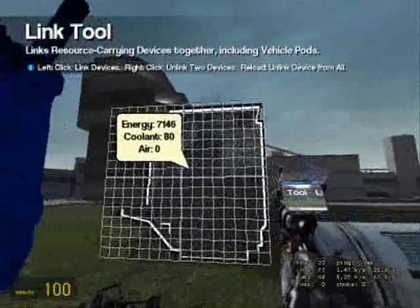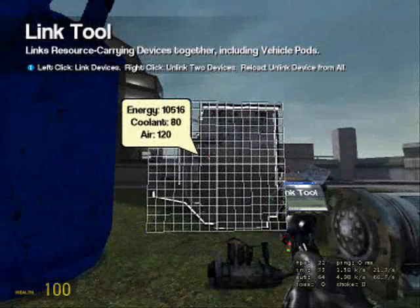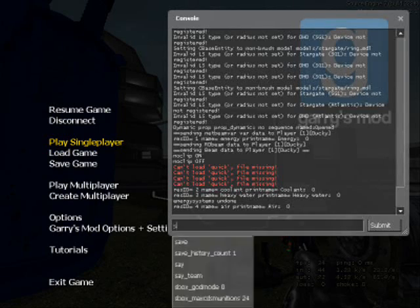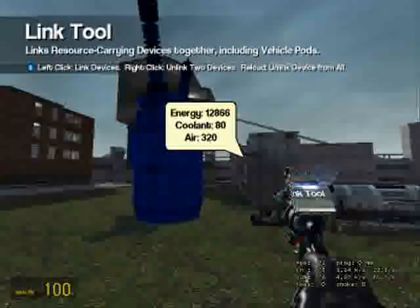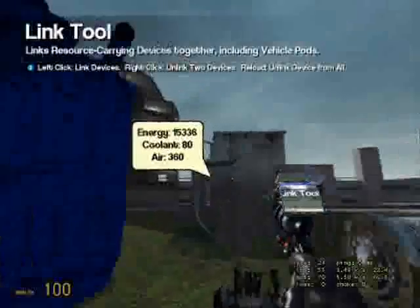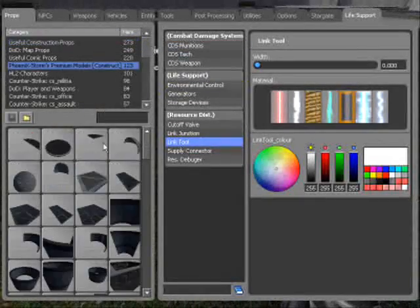So we've got coolant and energy. I know the sound is very annoying, so go to your console and type 'stop sounds'.